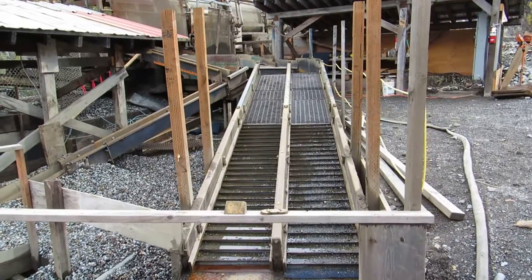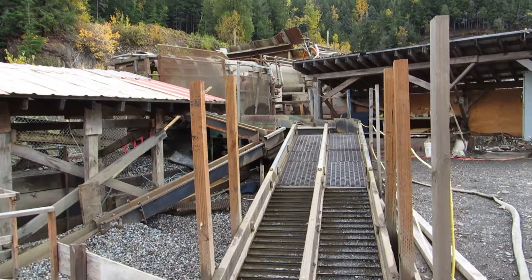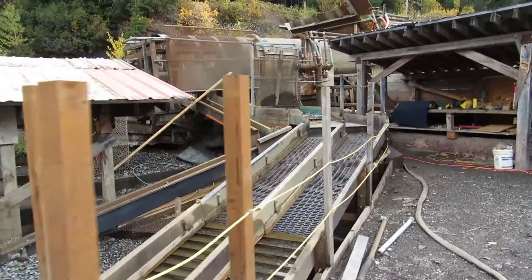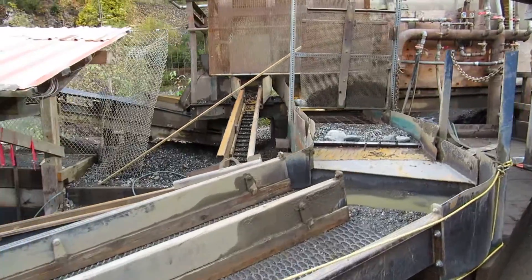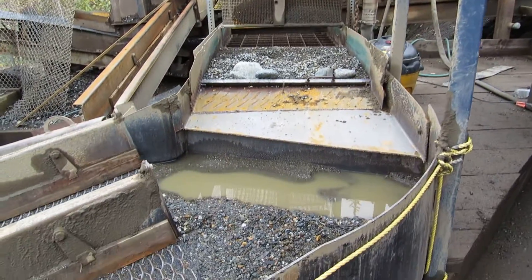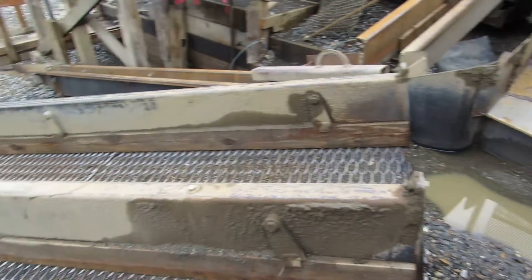This is the main sluice. That's the trommel itself where they dump the rock in and sort it. It comes out through the traps, down the sluice. Rock gets sorted and right on down and through. This is the nugget trap here where the bigger nuggets should stay, and it washes down.